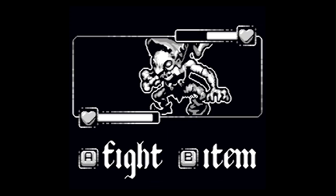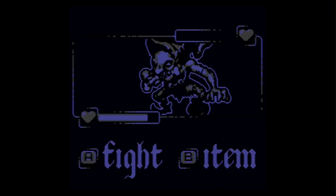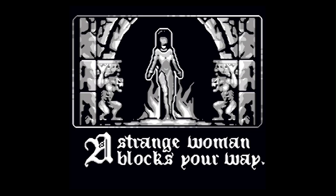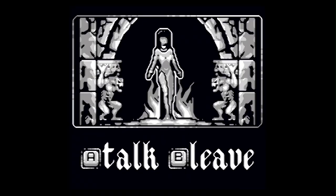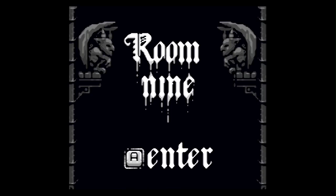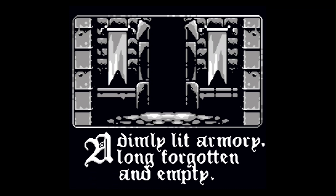That's a pretty easy fight — two hits and he's dead. Room eight: a strange woman blocks the way. I'll talk to her — I feel refreshed. I didn't need to use those bandages apparently. Room nine: a dimly lit armory, long forgotten and empty. Search it — figured I'd manage this. Cool. Final room.